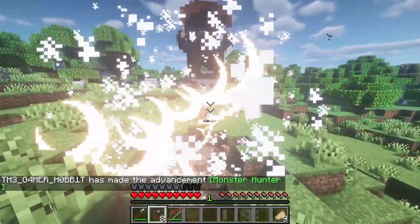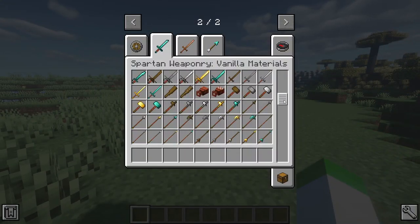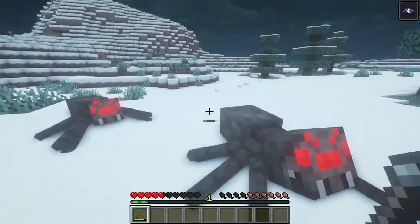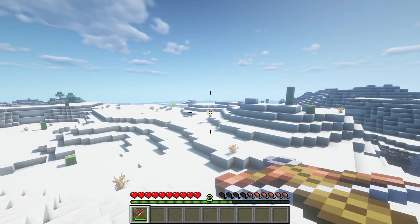Greetings and welcome to the Game of Hobbit. Today we are covering the Spartan Weaponry mod by Oblivious Spartan. Spartan Weaponry adds in a diverse range of weapons to add to your arsenal, some inspired by the Balkans Weapons mod whilst others are completely original, with each type of weapon having its own strategic advantage on the battlefield.